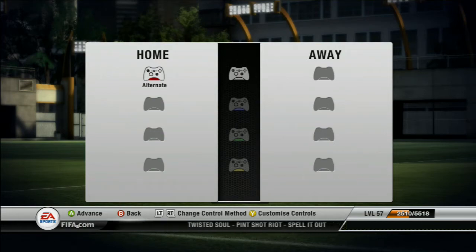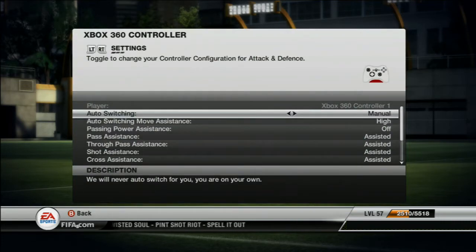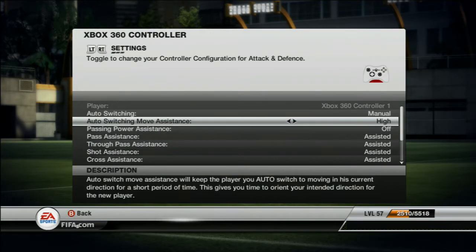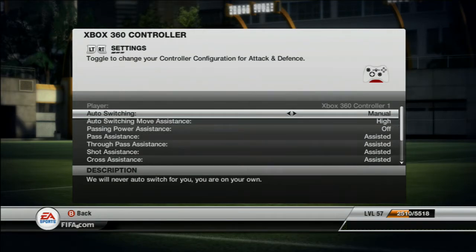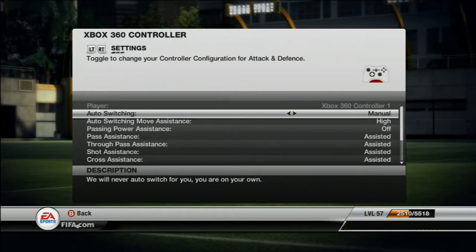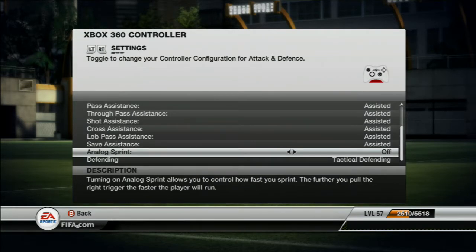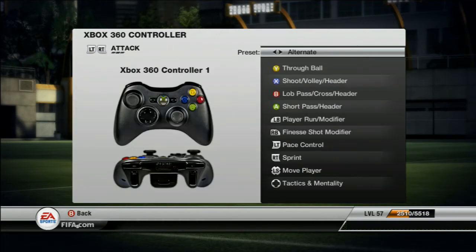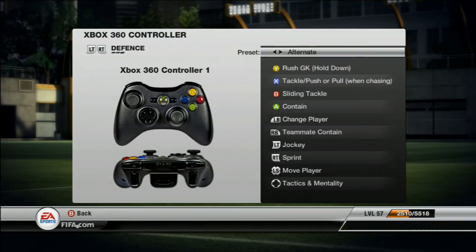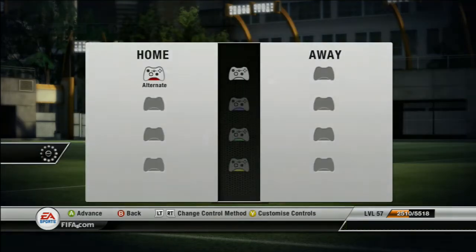Hello and welcome to another episode of Budget Buggies. I want to start out this episode by explaining a little bit about how I use my controller when I'm playing. I had a couple of questions about that on Reddit. Essentially I play with everything on Assisted except for the auto-switching move, which I move to completely manual. This helps me when I'm tracking back with Defenders — they're already moving in the direction they were, so it makes it easier to switch into the player without drastically affecting their momentum. I also use the alternate control, which essentially switches the lob and pass buttons, so X is actually shoot and B is the lob pass. I just find them easier to work with.